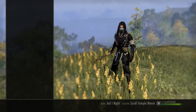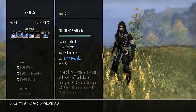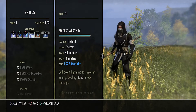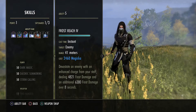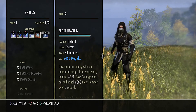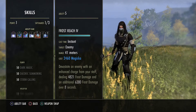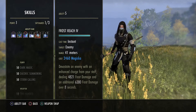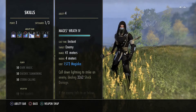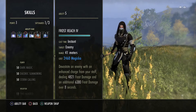For the skills on the front bar, we're running Crystal Fragments, Crushing Shock, Empowered Ward, Mages' Wrath, Frost Reach, and the Destro ultimate. If you're not running the ice staff I probably wouldn't use the Reach — I would maybe consider putting Mage Light there, or if there's something on your Overload bar you'd rather have on your front or back bar you can move that around. I just like the immobilize and the DOT on the ice staff, so that's why I'm using it.